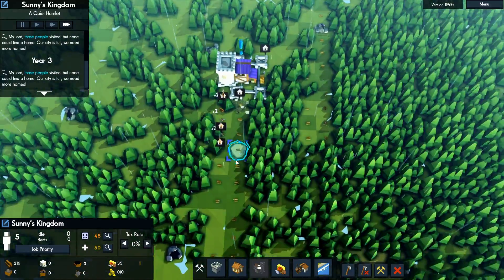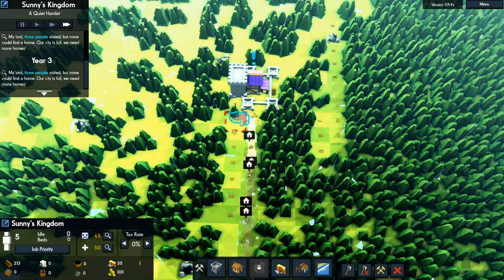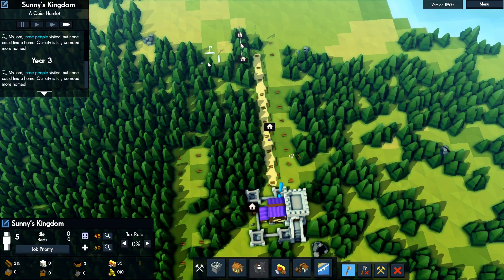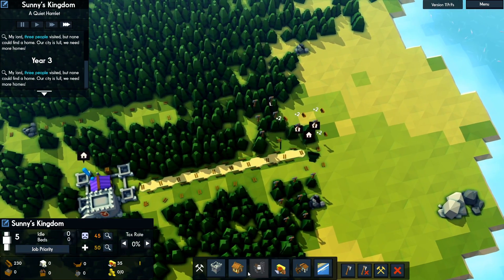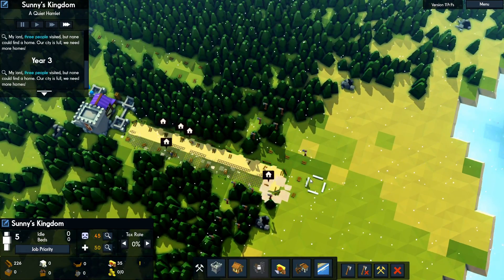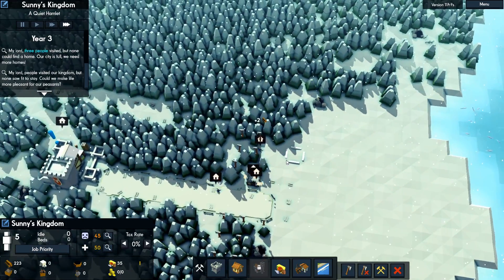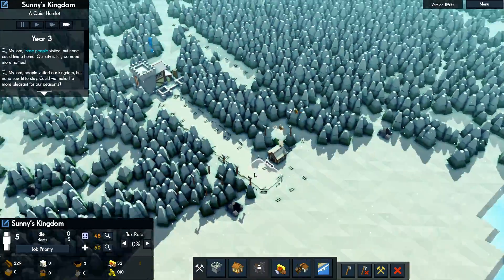We'll get them building the road. Once they've done that, they'll finish chopping down these trees. Let's chop down a few more here and a little section right there — that'll give us space to build homes off of this road. We really only need one house to house our people. There we go, one house. Voilà — they all have a home, fantastic.